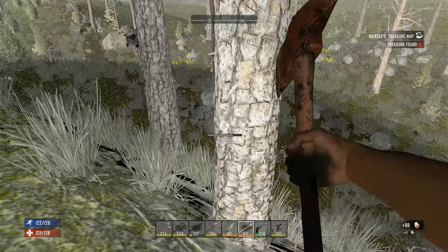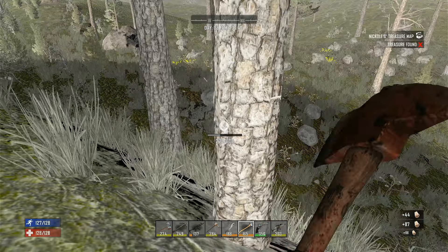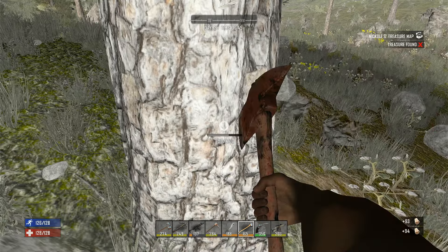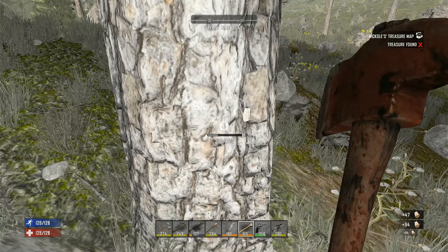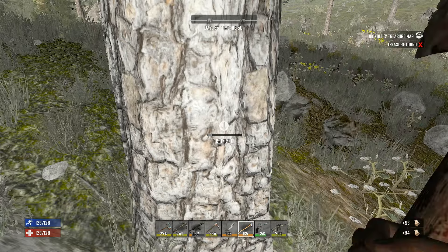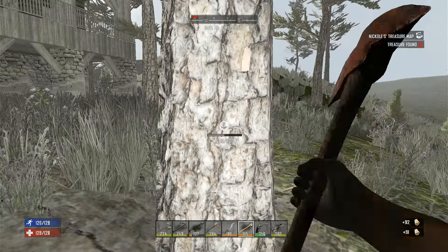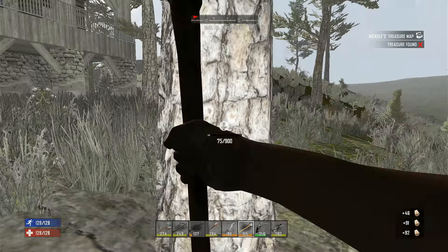Mainly let's run up there and do some looting, to be honest. We could go say hi to the trader on the way — I have a couple of things to sell. We might do that too. We'll probably use this horde base one more time. Need to check the garden before we leave — if we need to replant we can replant. Other than that it's gonna be a fairly chill day until the horde.